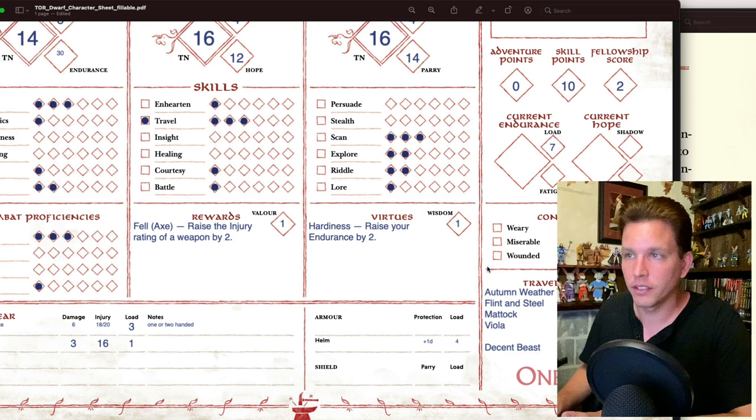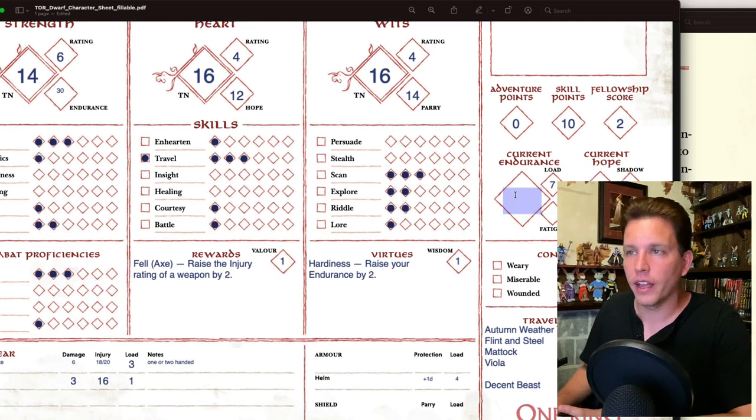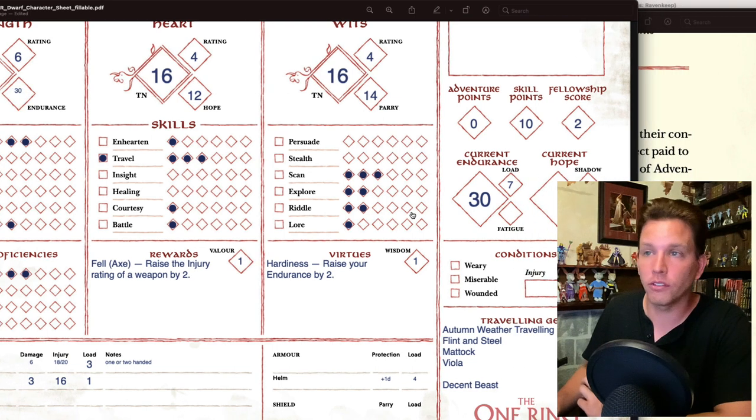I also noticed that Fell says it's for a specific weapon, not a weapon skill — so it should be Fell Long-Hafted Axe rather than just Fell Axe. Please correct me in the comments if I'm wrong. My endurance is 30, I have no fatigue yet since I'm just getting started, so current endurance equals maximum endurance.